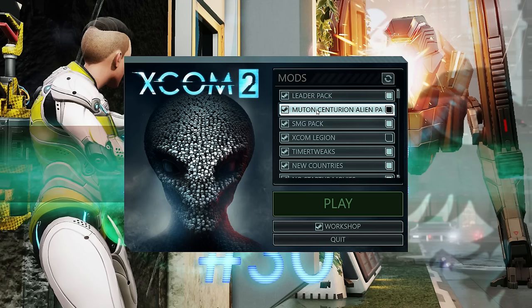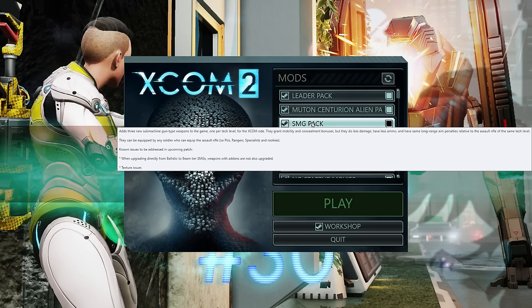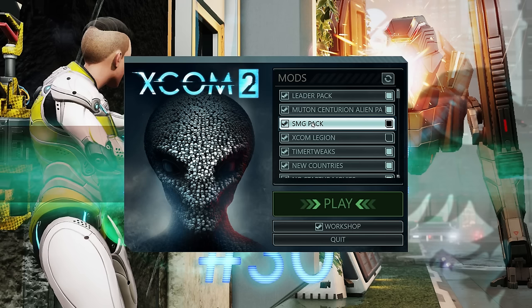The Mutant Centurion is basically a mutant with some special powers. The SMG pack adds another weapon — it's like an assault rifle type thing. Anyone who can use an assault rifle can have it, but it's an SMG so it's lighter, slightly shorter range, less damage, less ammo, but has better aim at close range and gives you a mobility buff.